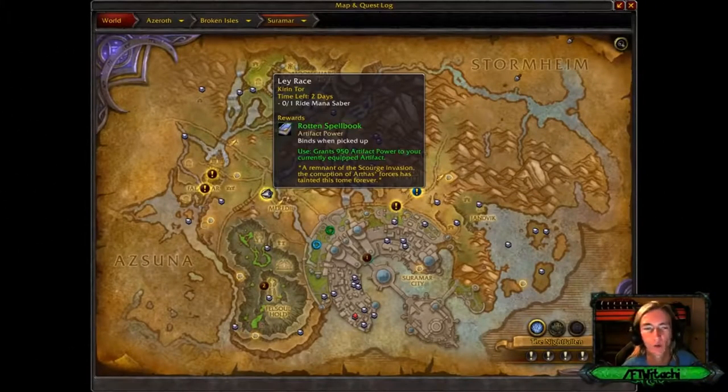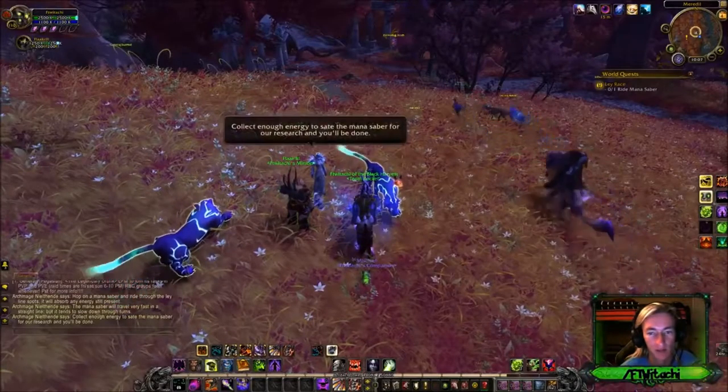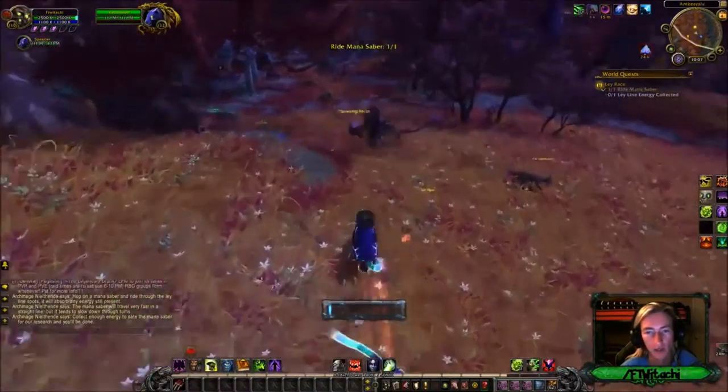Alright everybody, a Legion world quest right here — late race work here in Tor. This one's in Suramar, so basically all you have to do is click on one of these mana sabers and you go on them.